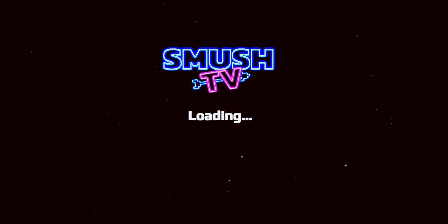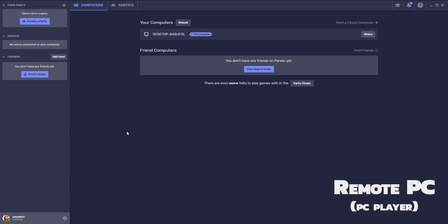So to start, download, install, and make an account on Parsec on both the local VR computer and the remote PC computer. The link will be in the comment for that. From there, you're going to want to add each other as friends. This is similar to Discord where users have a name and a number.